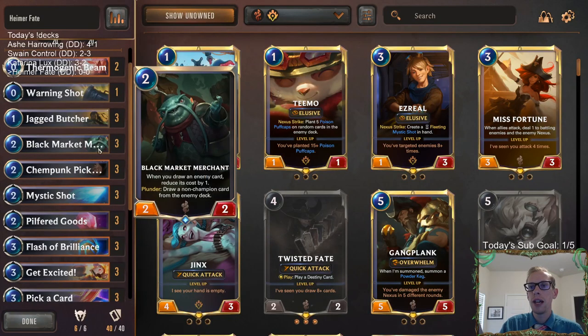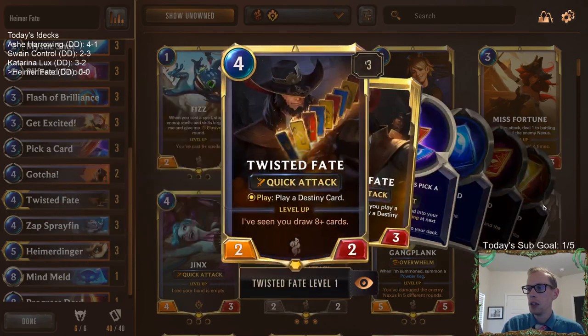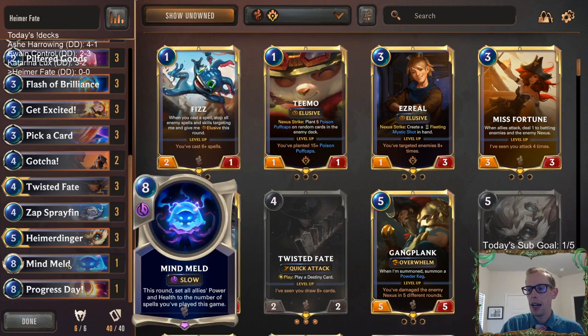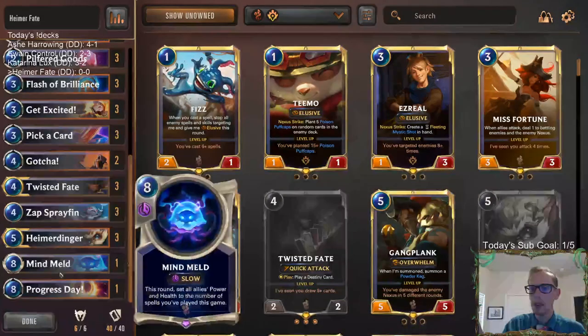We're going one Warning Shot just to help out a little bit with the Black Market Merchant and Pilfered Goods combo. Plus, Warning Shot is a really good card if you have a leveled up Twisted Fate - does a great job of getting you your different color cards. At the top end, we have a Mind Meld - kind of a spicy one. Eight mana, Slow Speed. Sometimes we'll play a bunch of spells and make our things 10-10s or 15-15s, especially with Heimerdinger going wide. Plus it's eight mana, which makes the 8-8 for Heimerdinger. So it's better than playing seven mana spells.